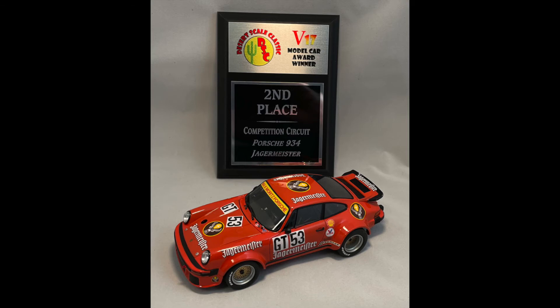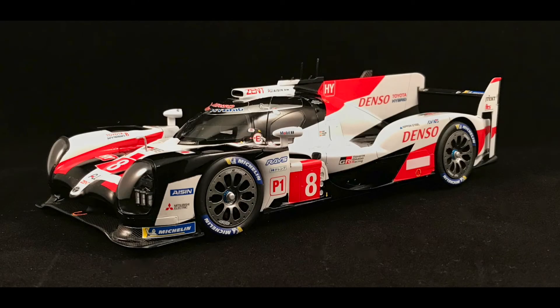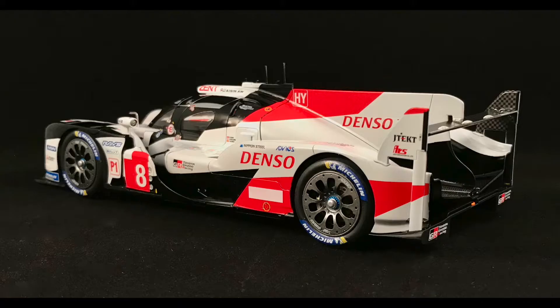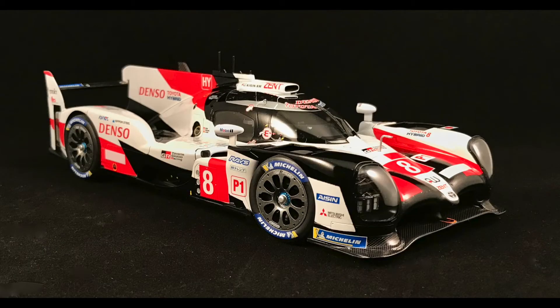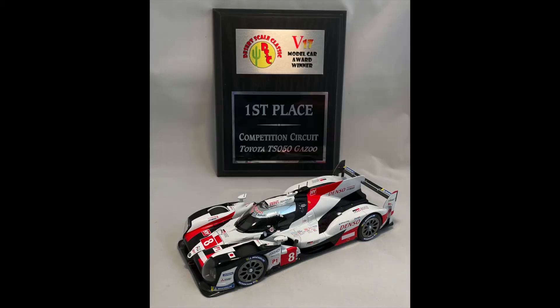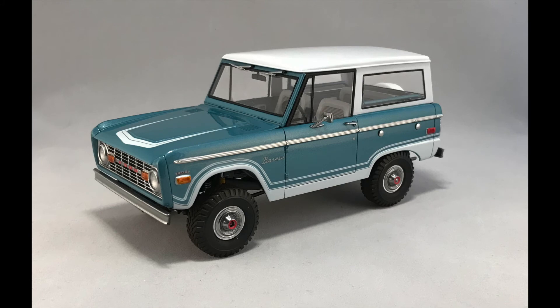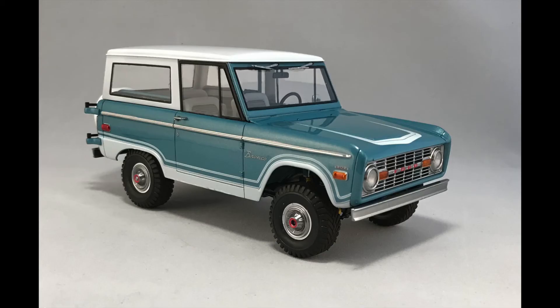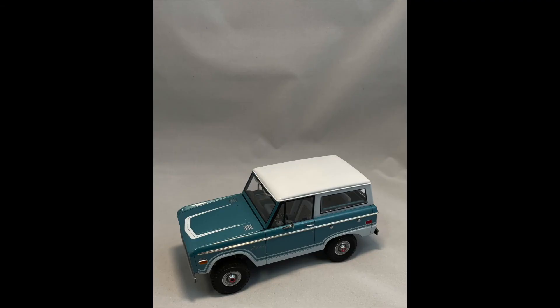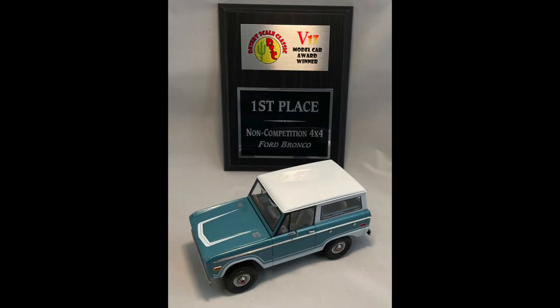Next we have the Toyota TS050, the Gazoo Racing Hybrid, in 1/24 scale — this is a Tamiya kit. I painted it with Tamiya semi-gloss black, Tamiya white, and Tamiya red. I entered it into the competition circuit category and it took first place. And lastly, the Ford Bronco, 1/25th scale Revell kit, painted in Gravity Colors Ford Dynasty Green. I entered it into the non-competition 4x4 category and it also took first place.